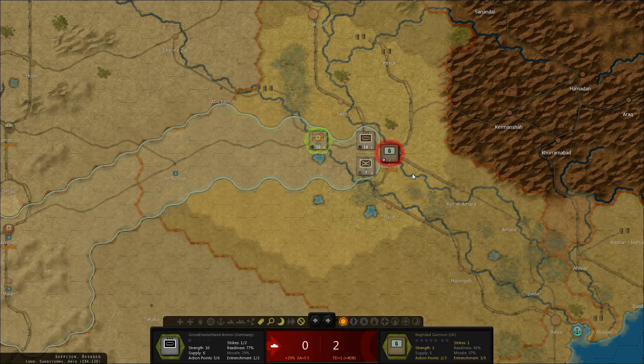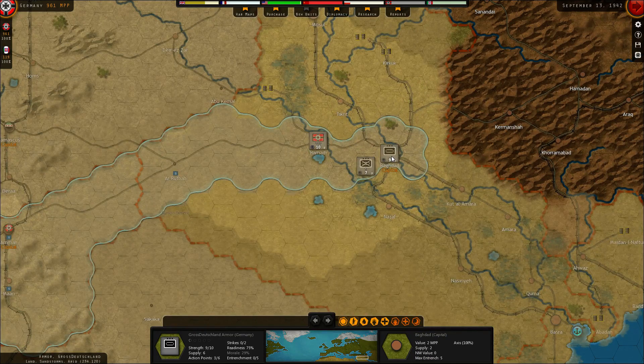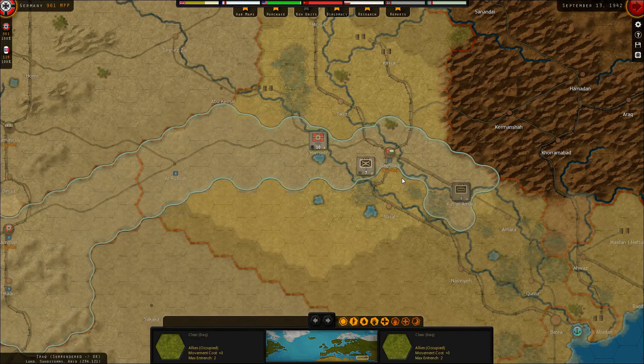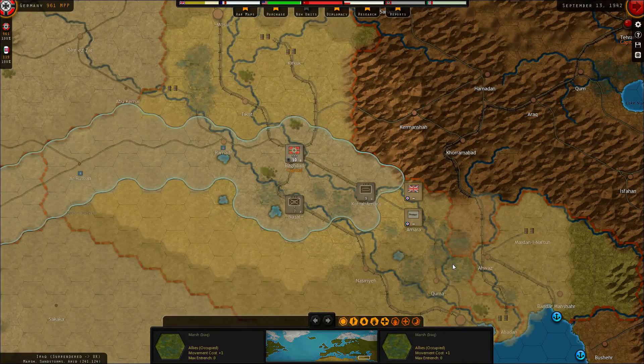Make sure to grab Baghdad. The supply in Baghdad is currently 2. Let's just continue and take more stuff. We can put the headquarter in Baghdad. Now we have a British headquarter down here and the fighters.